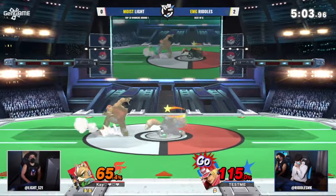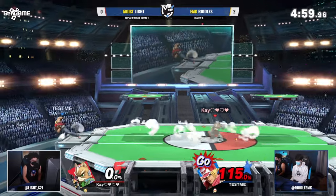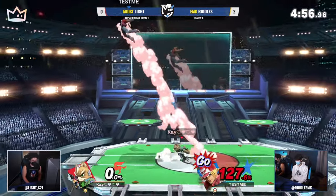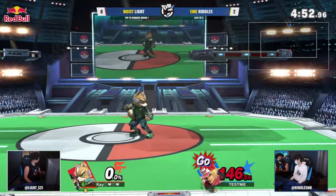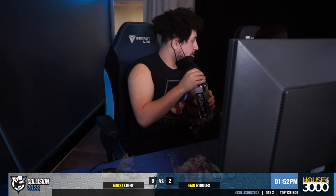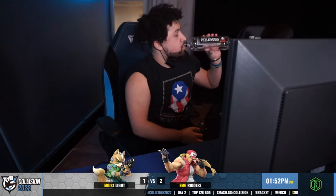With the shield break, the forward smash from center stage ties up the stock. The excellent shield — Riddles once again, like an element of set play coming into fruition — able to catch the landing with the up air, and just like that Light is going to be back in it, taking game number three.